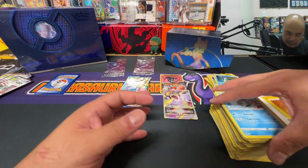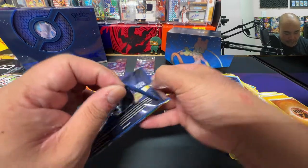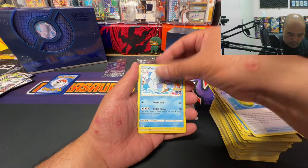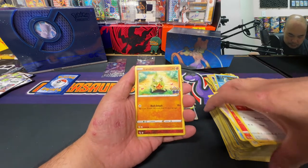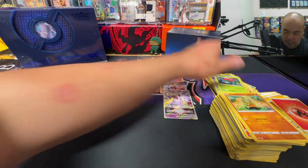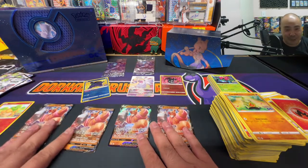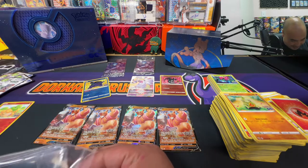I said I needed the Lapras for my master set and now it just keeps coming out. Last pack. Charmeleon, Rare Candy, Wartortle, Eevee, Numel, Raticate, Alolan Raticate, Larvitar — reverse holo Numel and a Holo Venusaur. No last pack magic there. But we got a Radiant Blastoise, a Radiant Charizard, four Clefable Vs — four — and a Mewtwo V-Star. This is nuts.